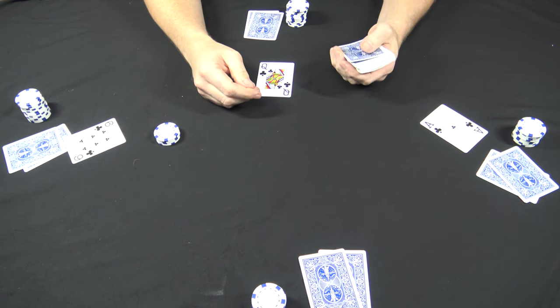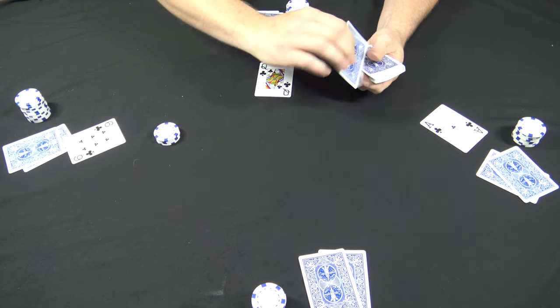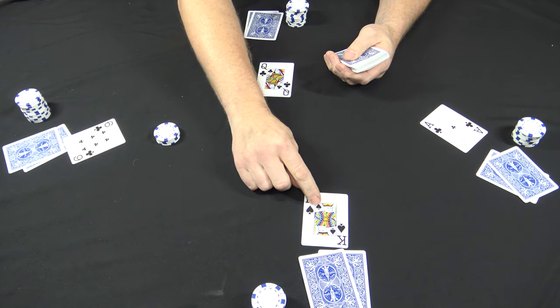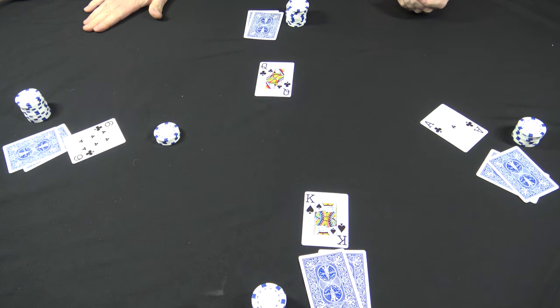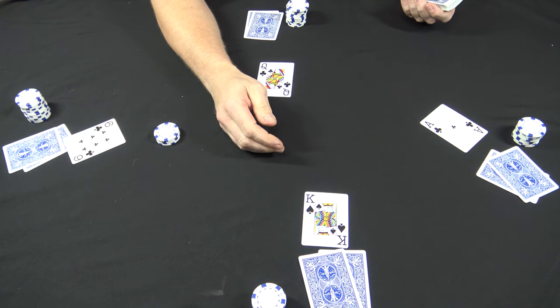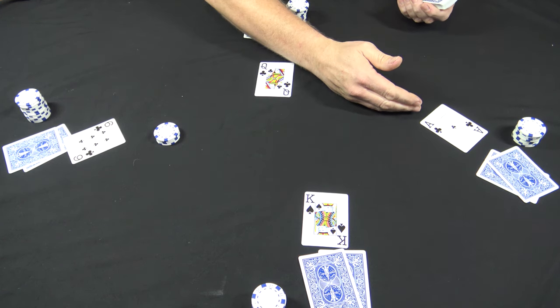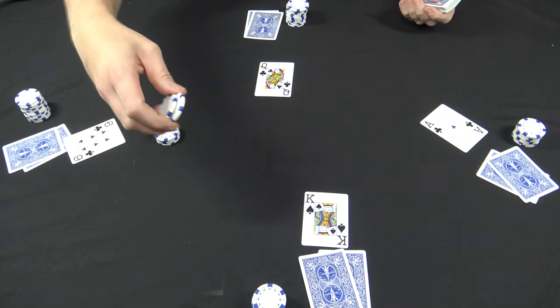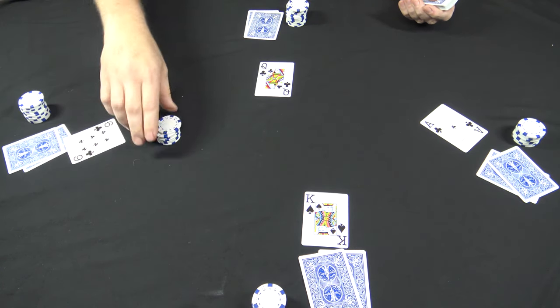Now this player here needs an up card. He's already passed, so whatever he gets he's stuck with — and it's nice to be stuck with a King, that's what he gets. Not everybody has one up card yet. Betting action goes to the Ace, the highest hand on the table. Of course he'll bet a quarter and everybody's gonna call.